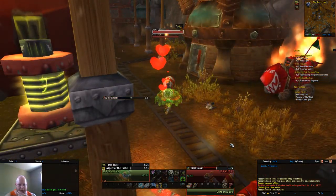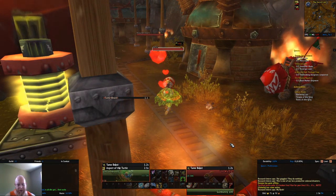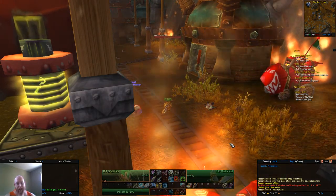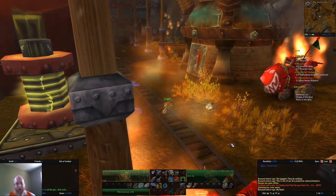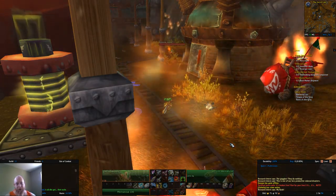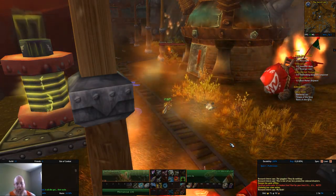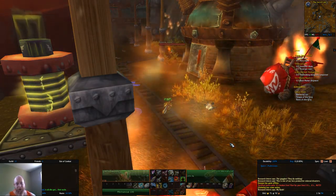Now that he's released, you can see him over here — there's Nuts. You're just going to come up here, throw your Aspect of the Turtle and then tame. This is how you're going to survive this. Bam! You've got Nuts.